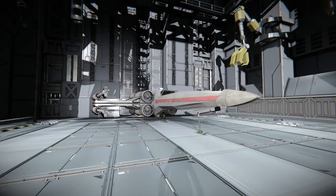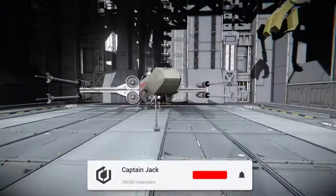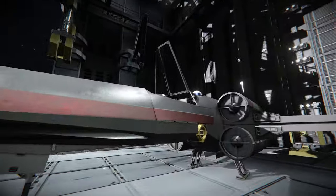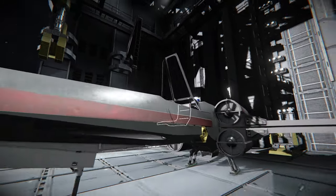Hello everyone, my name is Captain Jack and welcome to Space Engineers. In front of me I've got the T-65 X-Wing and it does look beautiful — absolutely fantastic. Look, the cockpit even opens when you walk close to it, and if you go away it closes. That is awesome.